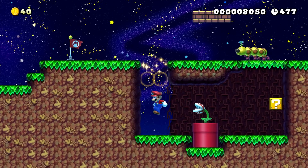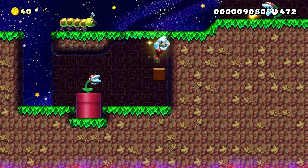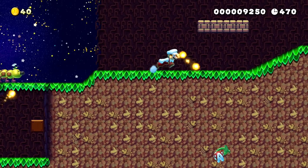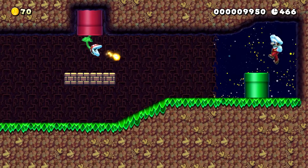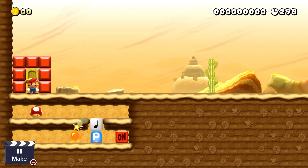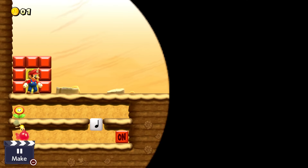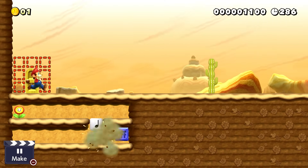Finally, for our last mushroom tip: progressive power-ups are very helpful for making traditional levels feel more authentic. You don't have to use them in all types of levels, but it's generally better than having a power-up by itself. Also, using a progressive power-up you can create power-up detectors to see if the player is big or small — for example, maybe making a challenge more difficult if they have a big mushroom.